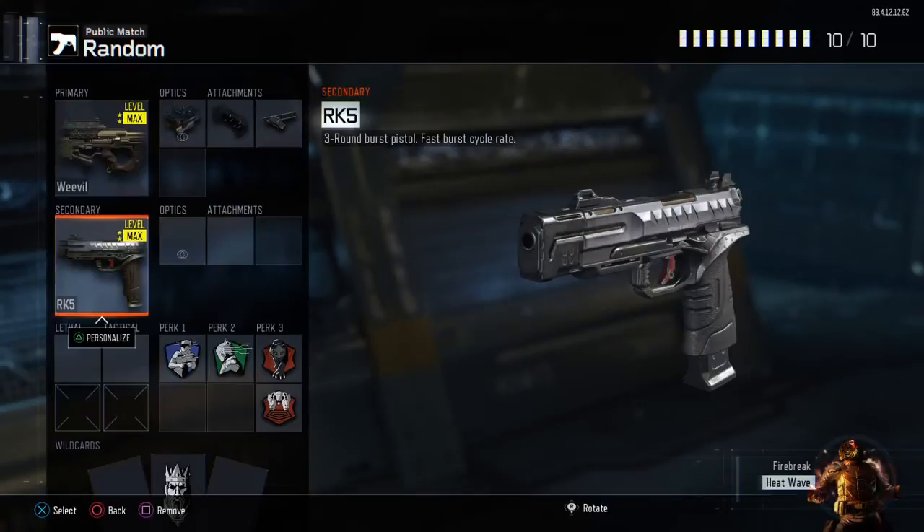For secondary I have the RK5, which I've actually been using more than the Marshals lately because I keep getting hit markers with the Marshals. With the RK5 I'm guaranteed to shoot more than once, so if I do get a hit marker I can just keep shooting until I get the kill.